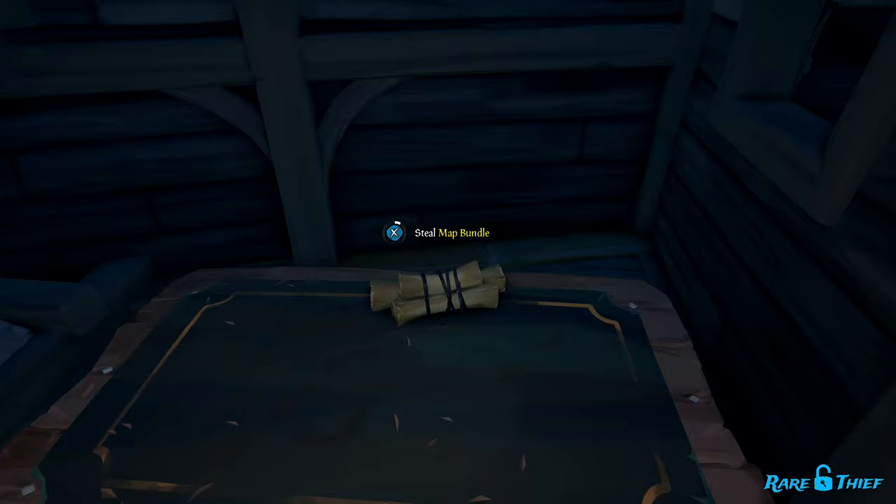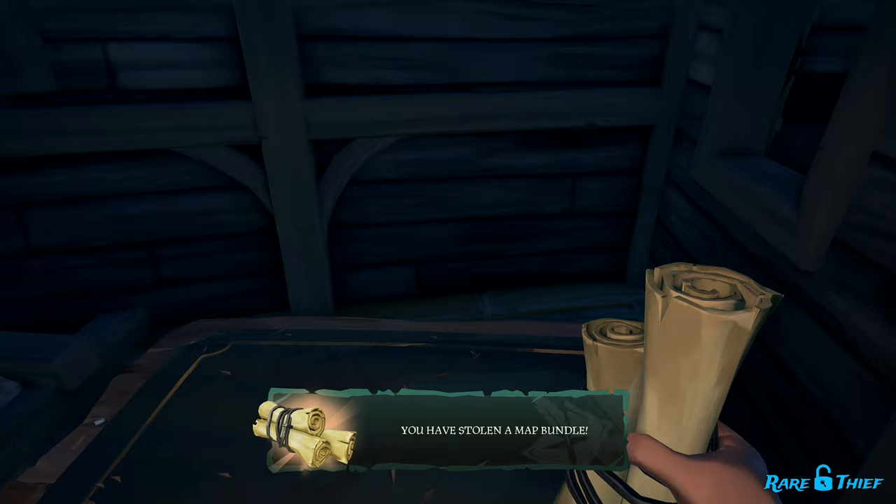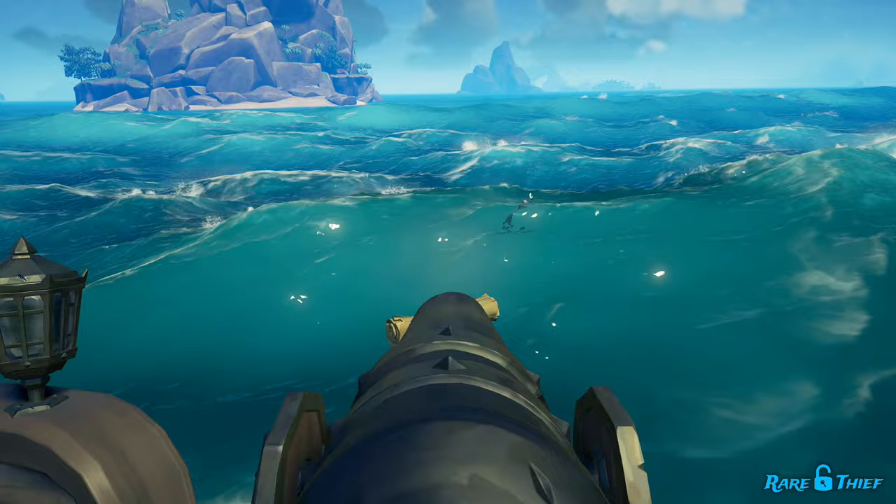To steal a map bundle forcibly, you'll have to sink another crew's ship that has a map bundle and gather it once it's surfaced. Map bundles float on the water, similar to treasure. The map bundle will make its way to the surface after the enemy crew's ship has sunk.